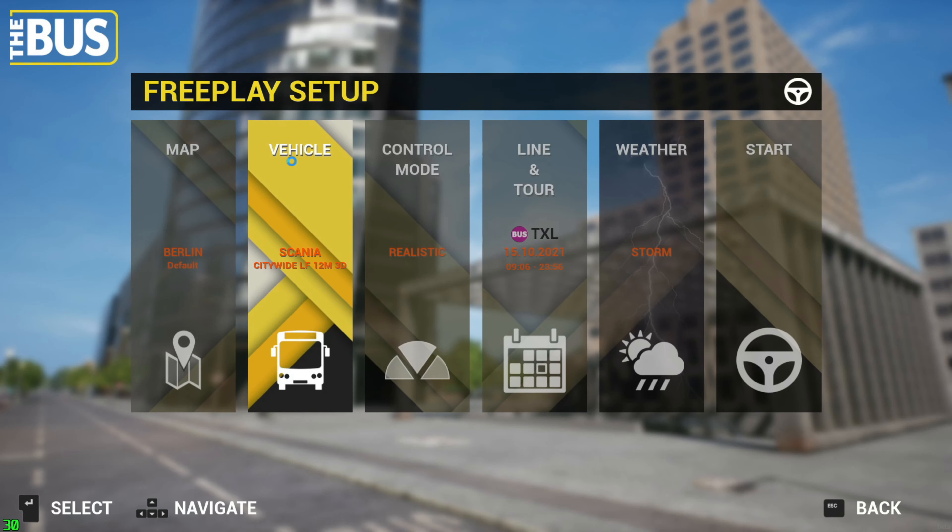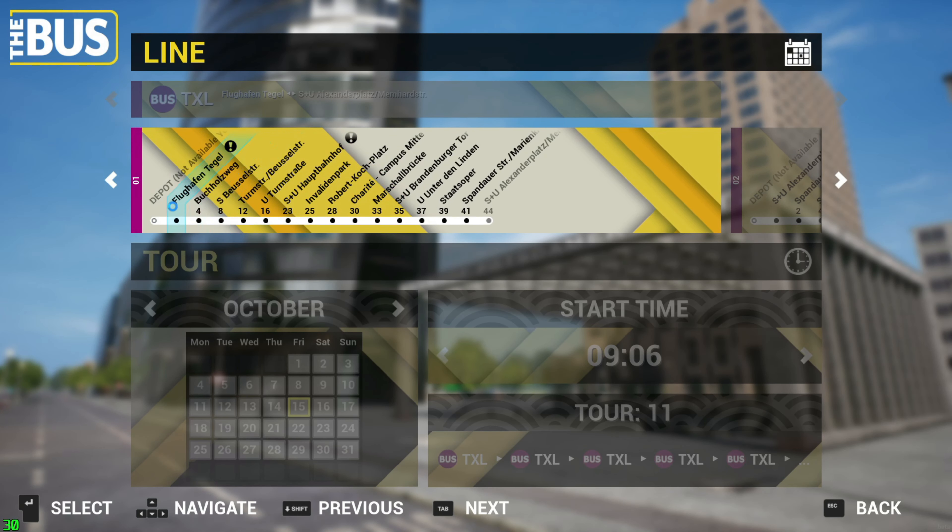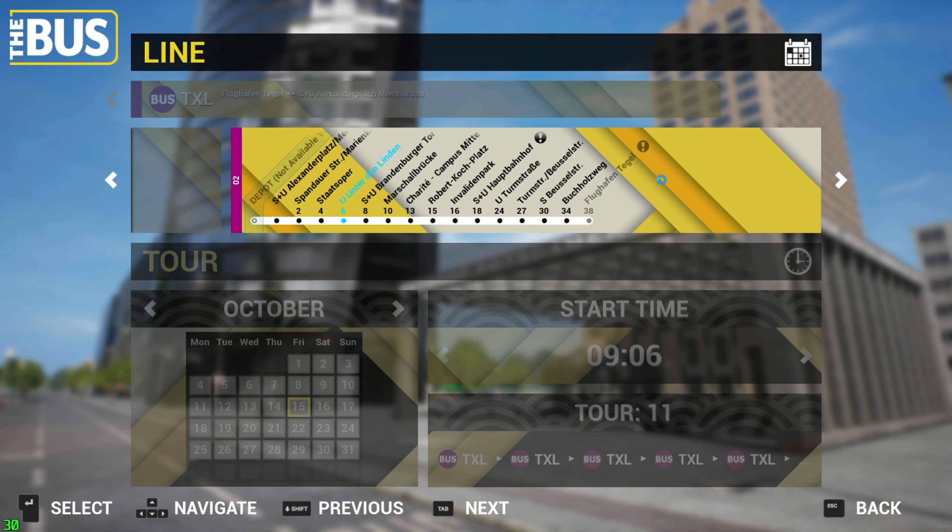The only thing I've noticed so far is when we go to choose a line and tour. We can click any of these — no problem. But this one and line 38 gray out and don't seem to work. Same with these three here; for some reason I can't seem to highlight them. That's something I'm noticing that wasn't like that before.